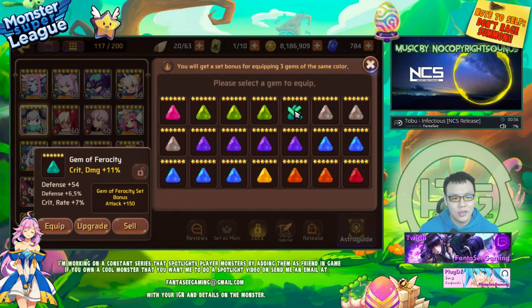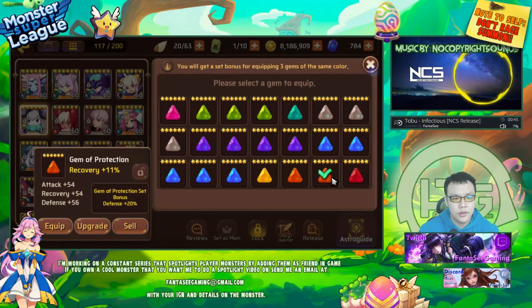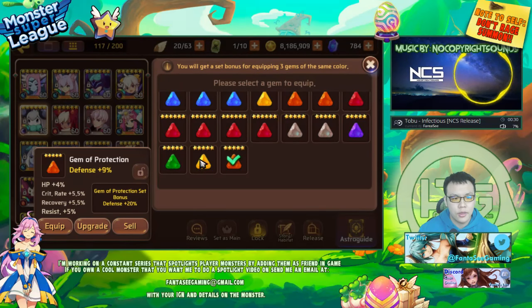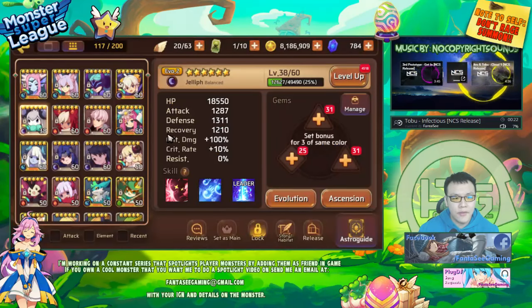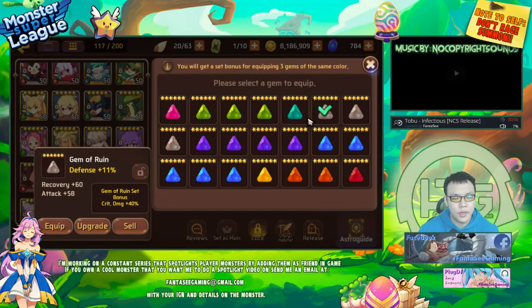I'm going to make a broken set for my July and I need like two more HP percent type gems. This one has recovery, defense, crit damage, recovery, defense, recovery, crit damage, attack. I really don't have much to work with to be perfectly honest. This HP one has resist and crit rate. I've been thinking if I want to build my Gotito with full attack or have one of its gems with a defensive stat like HP or defense, because he'll still be hitting really hard.